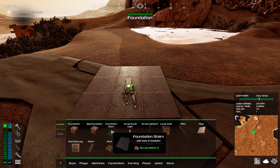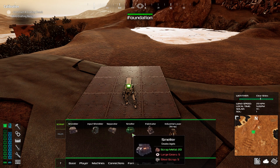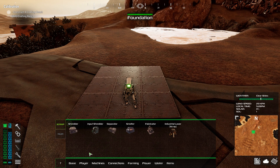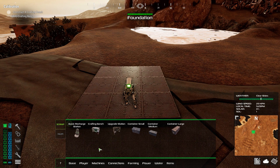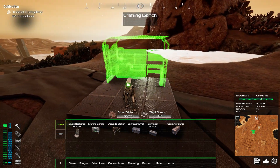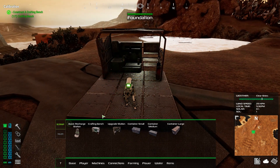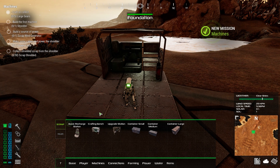Right-click to get back out of the menu. Let's go into the base section — player machines. The crafting bench is here. Let's throw it down. Now that we have that placed, it wants us to craft large gears, build the first machine — the shredder — set up a power source, power cables, and then shred some scrap.